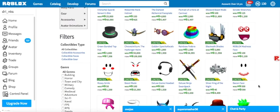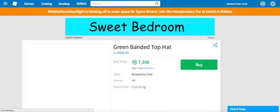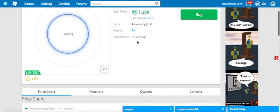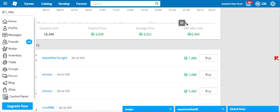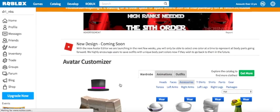So you see there's a green banded top hat here. Unfortunately I don't have it because I traded mine — I traded it at like 3k or 4k and now it's 7k. Quick tip guys: hold on to your items because they raise in value, sometimes slowly, sometimes fast, you never really know.